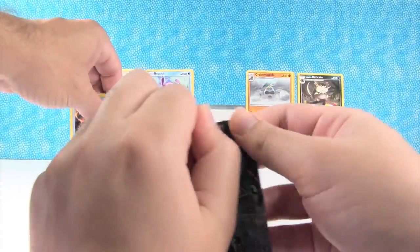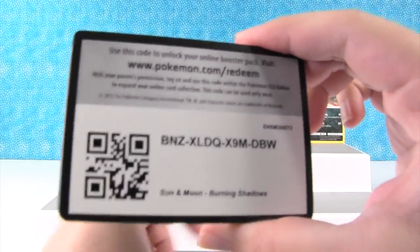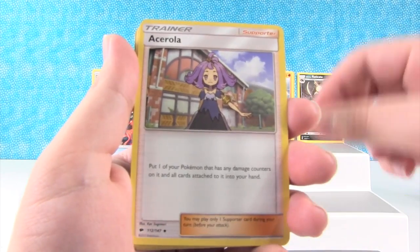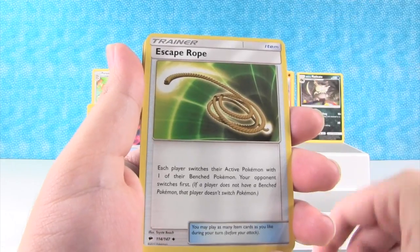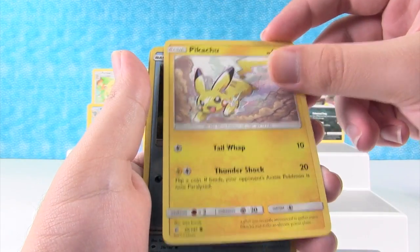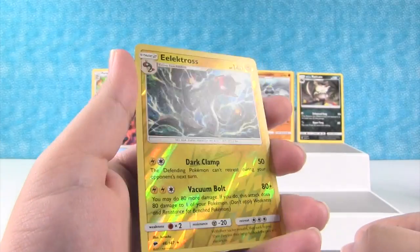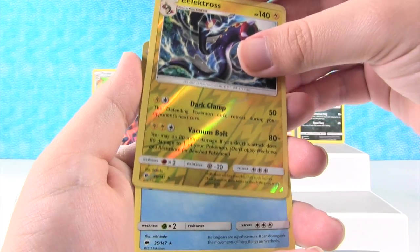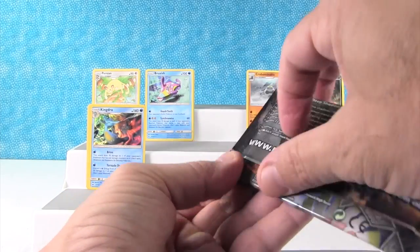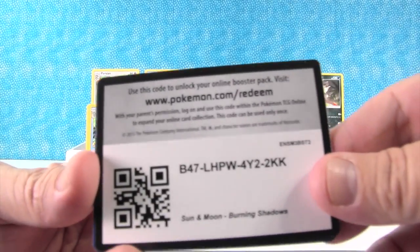Open up a Necrozma pack. See if we can get some more reverse holos — reverse holo rares would be awesome as well. And of course GX's. Okay, here we go — Energy, Acerola, Gloom, Escape Rope, Stufful, Pansage, Croagunk, Pikachu — that is a new Pikachu. Panpour. Ooh, well here's our first reverse rare! That's Electivire — I really like that, that's cool. And our rare is Azumarill — ooh, nice. Thick Fat, that's the ability. So Drew got our first reverse holo rare of the box — that's pretty cool.